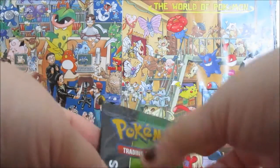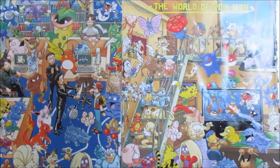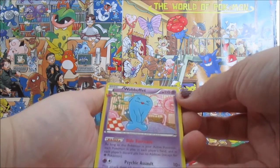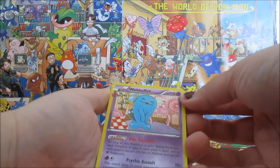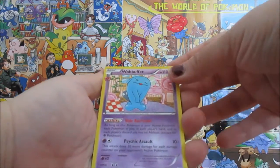I guess we will start with Venusaur. For some reason these have been poorly distributed to Hawaii. I don't know why they made it so difficult to get them in Hawaii, but anyways I know a lot of people around the world have had trouble as well. Let's get into this shall we?